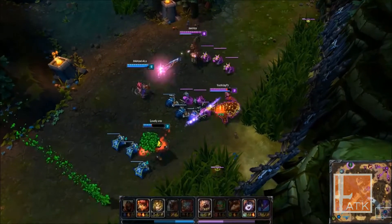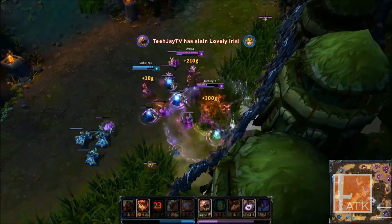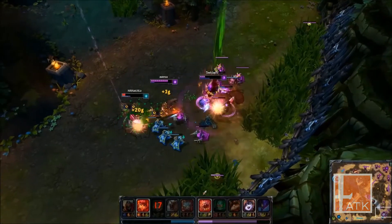Starting off with our first play, we have Annie engage onto Kog'Maw. Lulu's ult and defensive maneuvers quickly turn the tide of battle. They switch onto Annie, and without the use of Lulu's ult and shield, Kog'Maw would have died otherwise.